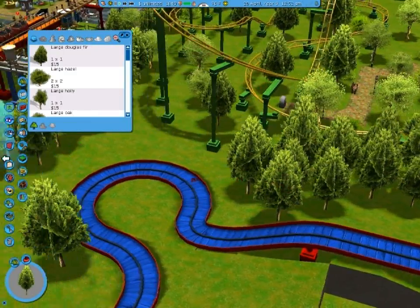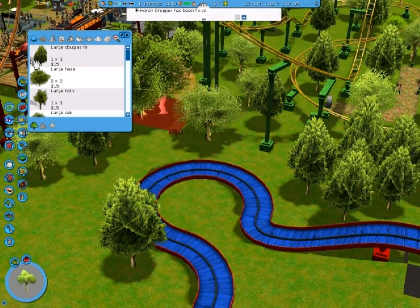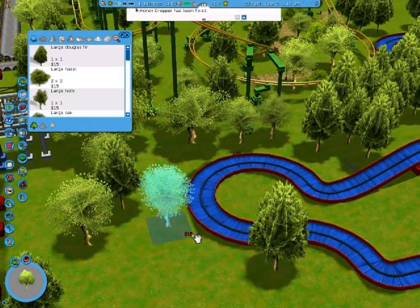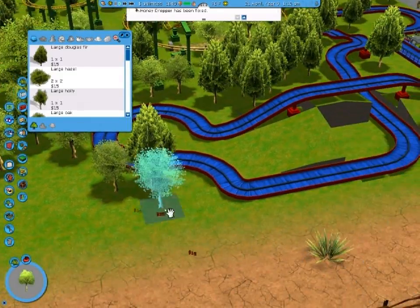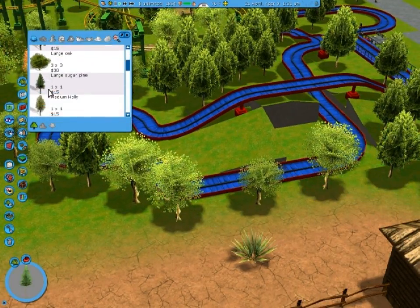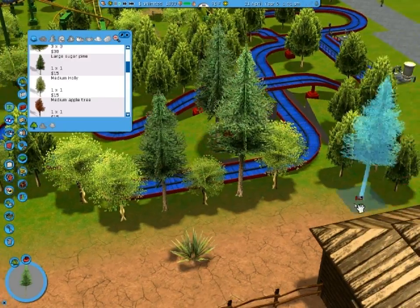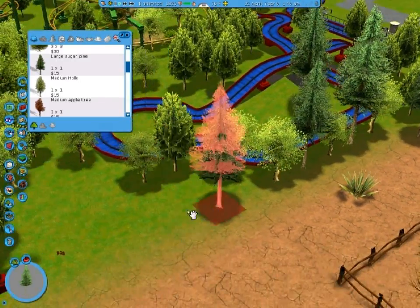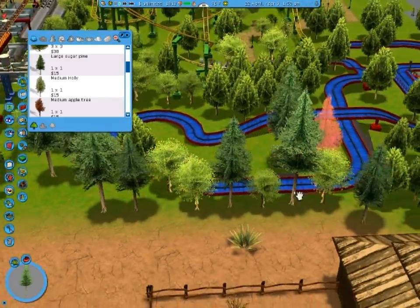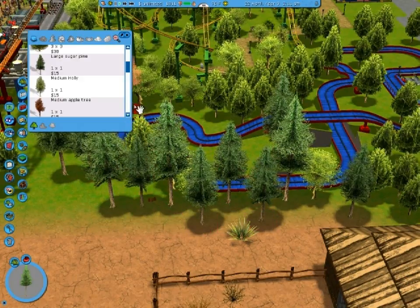I kind of want it to have a parky feel to it. This is gonna be one of many smaller areas — not really part of a specific zone, just rides that don't really belong to a specific area. There's gonna be quite a lot of these. I'll put some sugar pines — these can be pretty cool. There we go. These provide a really good wall.